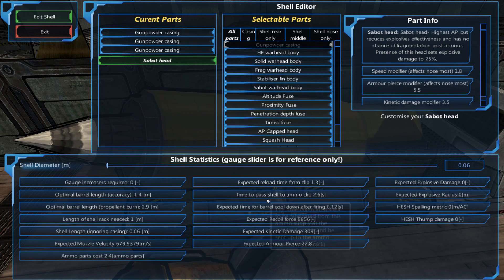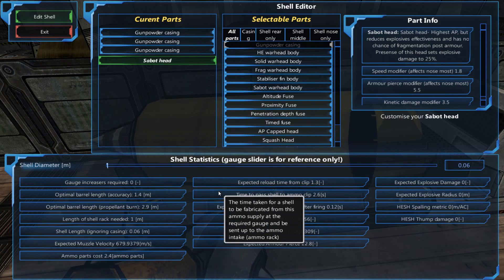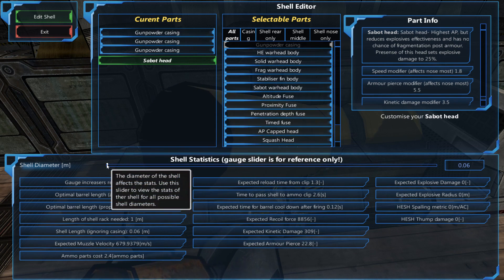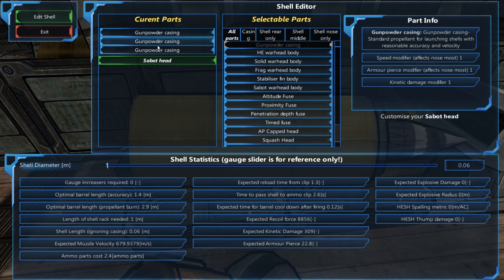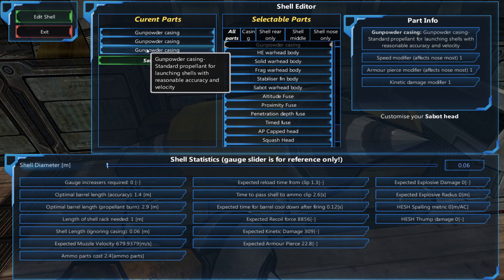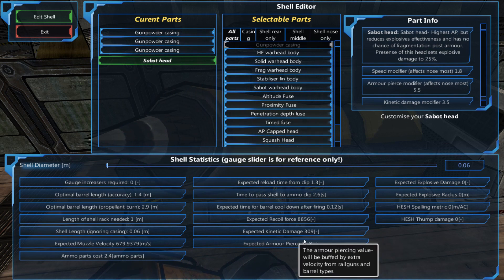Now we want to set a couple of design principles down first. We want a small shell for a low reload time, which is here. We want a low gauge because we'll be using multi-barrel, and we have it set to 0.06 — that's very good. We want lots of gunpowder, because we're going to be using a sabo head, and the speed of the shell dictates your armor piercing value as well.